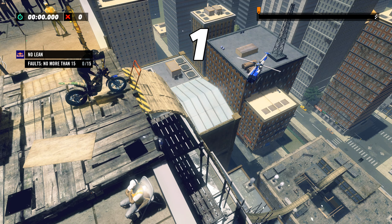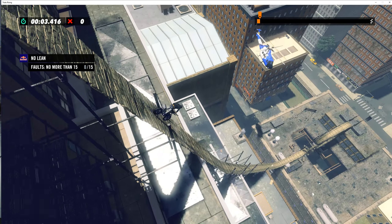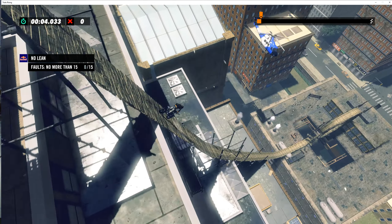It's listed as a hard, but this one is actually pretty forgiving because of the number of faults you're allowed. Starting off, you want to just barely tap your brake so that you end up parallel with the falling ramp, and you shouldn't need any gas all the way down through the loop down to here. That'll get you the first checkpoint.